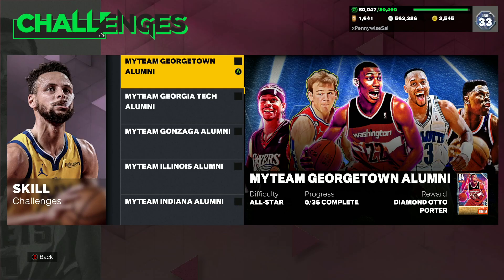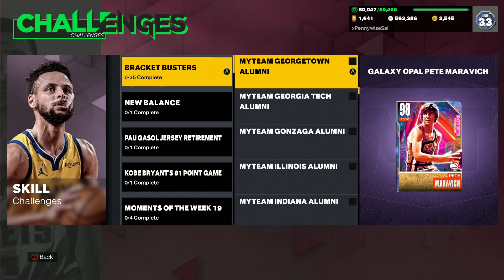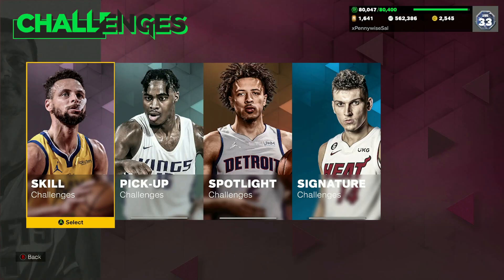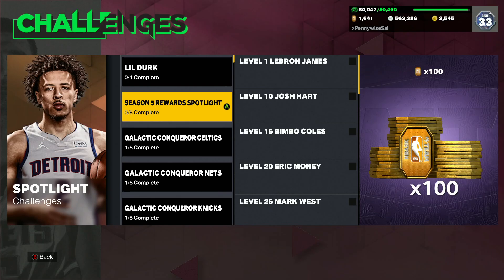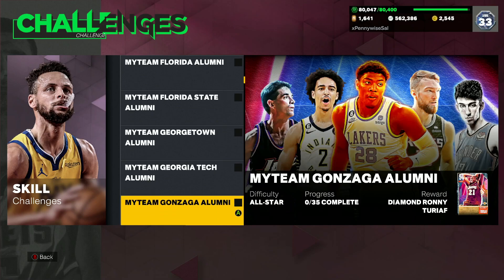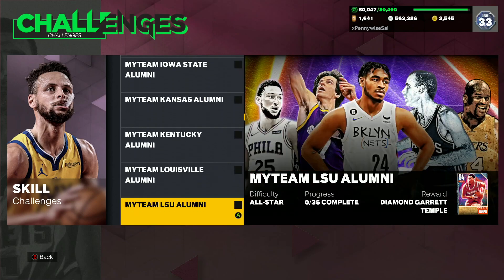What do you guys think about this? Cause personally I think that's way too long of a grind for a Galaxable Pete, even though Pete does look to be a really, really good point guard and I really wish I could add him to my squad. But I just don't know if I'm going to be playing 35 games of domination, even though he is really, really good. I'll show you guys his stats and badges on 2KDB so you can see his jump shot. Are you guys going to be grinding for this Pete Maravich card? 35 games of Dom, I just don't know if that's going to be worth it.